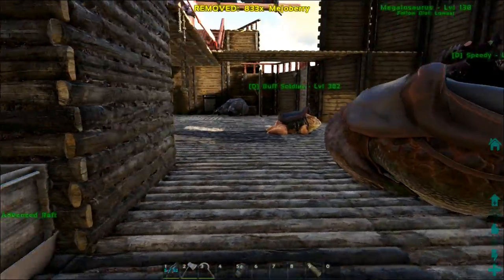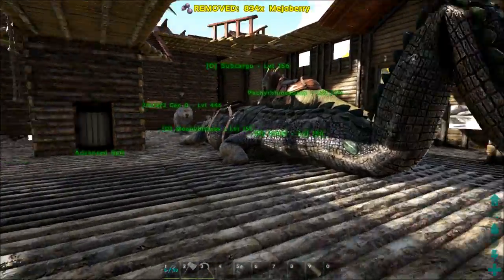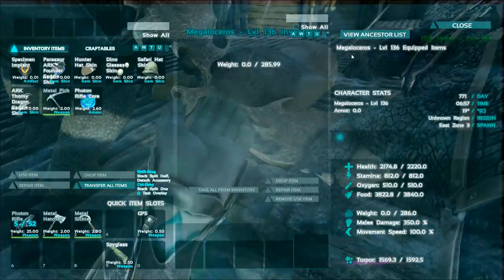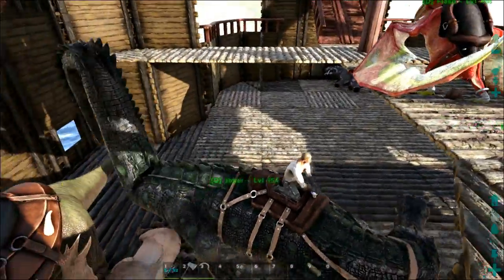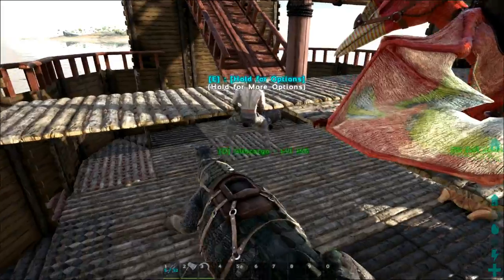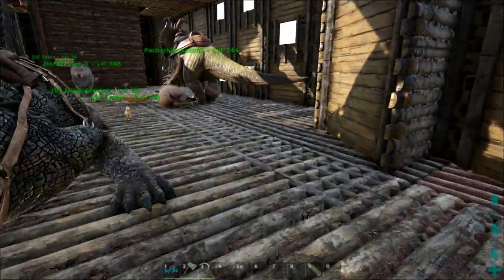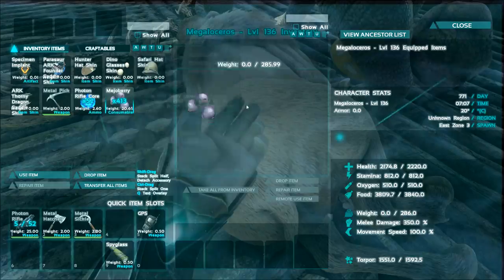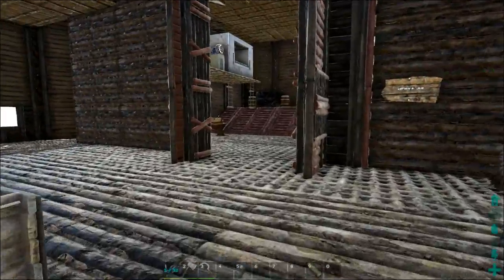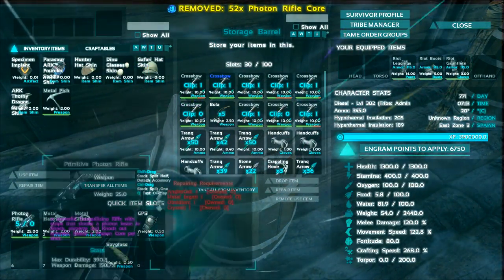We're just going to get some Mejoberries — we don't need so much. We're going to put some into the Fiumia, and we're going to put some into Rudolph. Saurcore has to move out of the way. Okay, we're just going to take half of this — he should be taming up pretty fast. And for Rudolph, we'll just place it inside here and he should also be taming up.